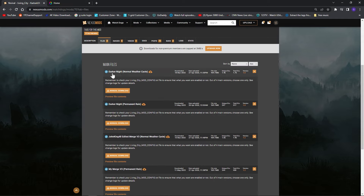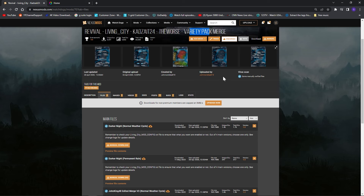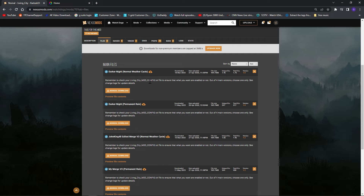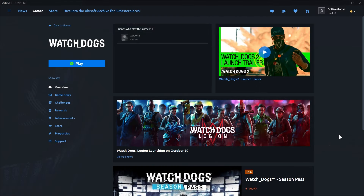There are four options: darker nights with normal weather, darker nights with permanent weather, the John King 48 edited merge, and the merge from uploader John Noir Atlas 619. The one in the showcase was the normal weather one, but we're going to do the permanent rain one. You could also download all four — you can only use one at a time, but I'll show you how to swap them out so you can decide.